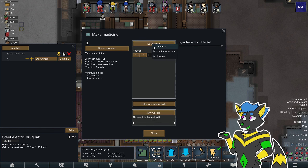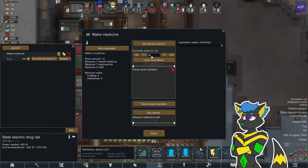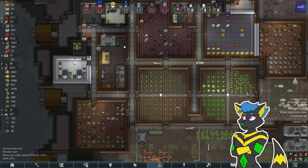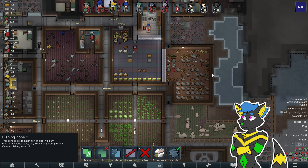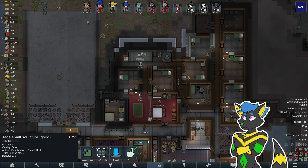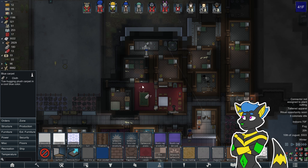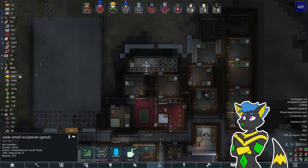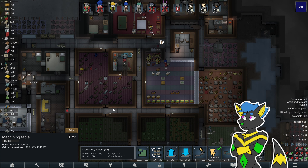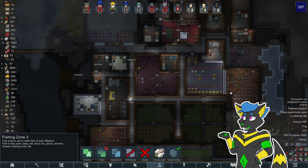I almost feel like we should just make medicine forever. Might be out of control. Let's do until we have forty. Jade art. I don't have as much cloth as I pretended to have there — let's put it that way. Not sure I would drink the iced coffee while I was in the freezer, but that's your decision.